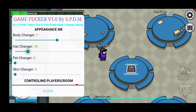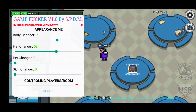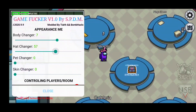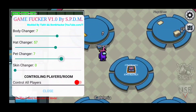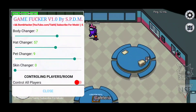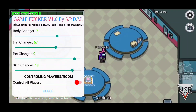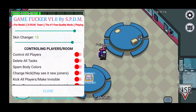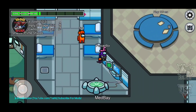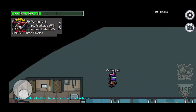We even have Hat Changer - you can literally change into any hat mid-game without waiting. Since I'm Pelican Mafia we gotta have that bird hat. Then there's Pet Changer - your pet gets changed with you. I'll just pick a random one, which is some little squid-looking thing. Skin Changer lets you change your skin to anything you'd like. Then we have Control All Players.